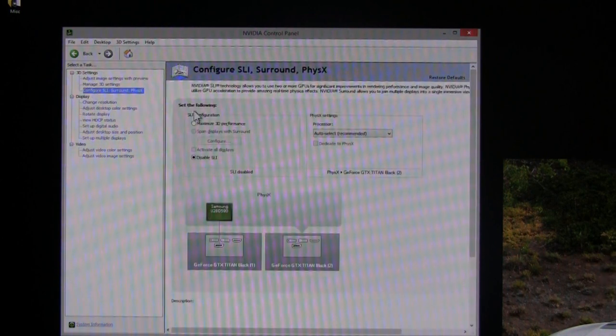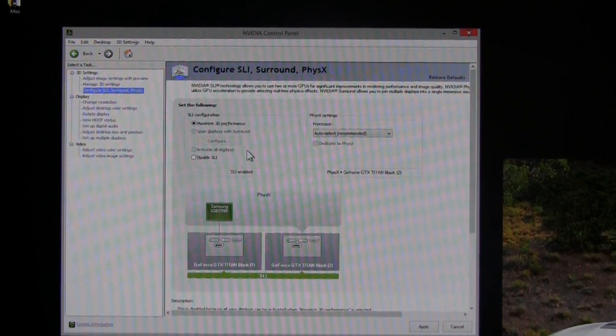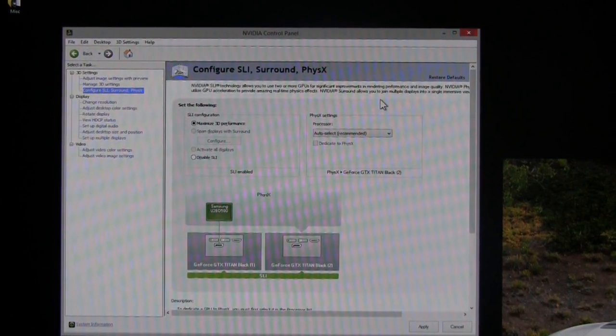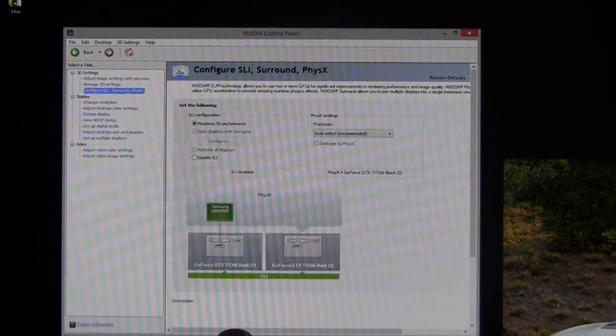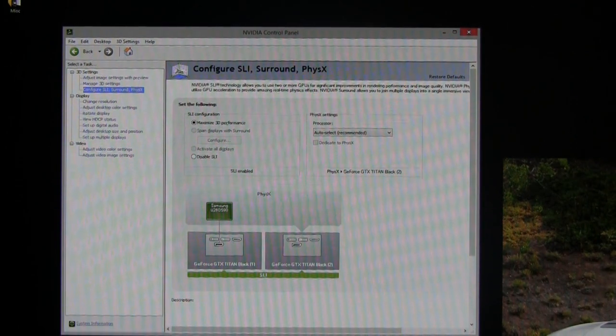Go to 'Configure SLI Surround' and select 'Maximize 3D performance' under SLI configuration. Since I'm only running two cards without a dedicated physics card, set PhysX to 'Auto Select,' which is the recommended setting. If you do have a separate physics card, you'd select it here. Hit Apply, it goes through a few settings to enable everything, and once you see SLI is set up you know both cards are connected and running.